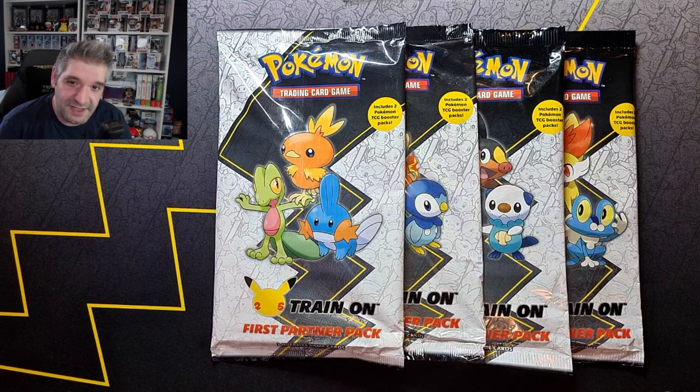Welcome back to the channel, my name is Ellipsis. I've set myself a bit of a tricky challenge today. I'm going to open four more of these First Partner packs — there are two packs in each, so we've got eight packs to open. Depending on the packs inside and the cards we pull, that will determine what the next thing we open in this video will be. Come on in, I'll give you an explanation, we'll rip these packs open and see what packs are inside.